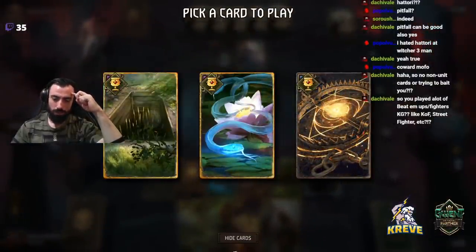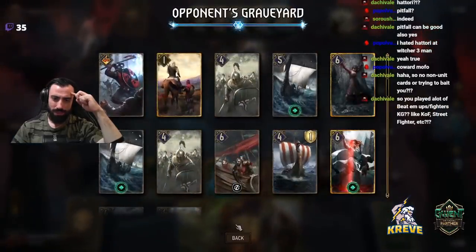Cross gets us Venosul. I think Pitfall is good, isn't it? They're discarding specials anyway.